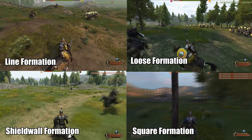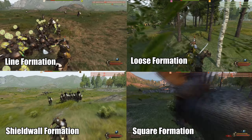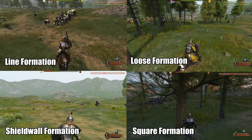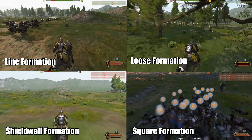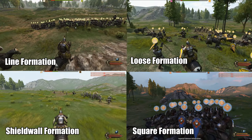Hopefully it will get fixed in the future. And also obviously the collision problem with the polearms hitting your ally shields — just in general a bit of a mess right now, especially how tight formation is weaker against cavalry than compared to loose formation. That just doesn't make sense and is something that needs to be changed.